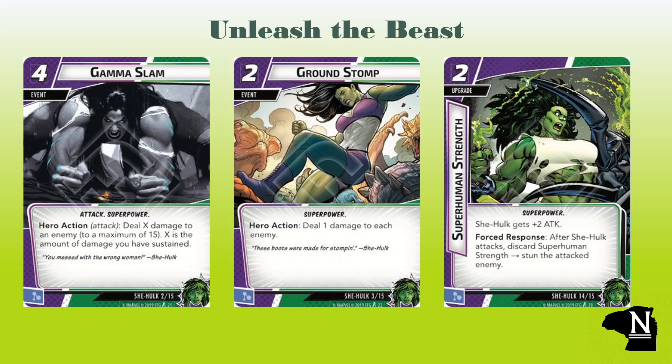She-Hulk has Superhuman Strength, which comes as a two-cost upgrade giving plus two attack, with a forced response: after She-Hulk attacks, discard Superhuman Strength and stun the attacked character. It's clear from any amount of table time in this game that stun is a good tool, and getting to drop extra damage while doing our stun is great. There are strategic choices here about whether to play this before or after an attack on any given turn, but those choices are in large part why many of us are playing this game.